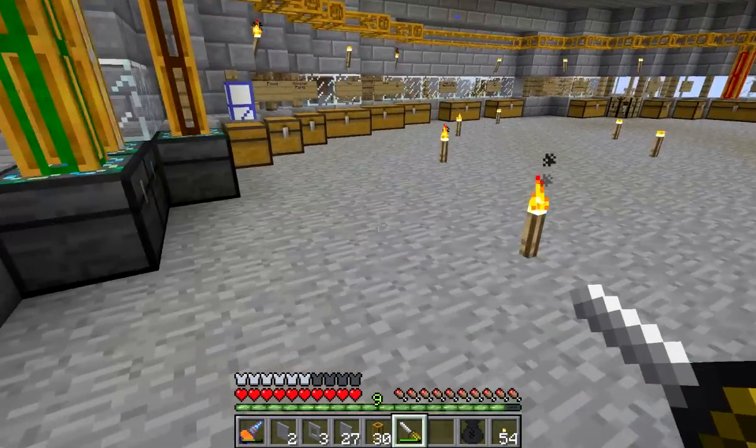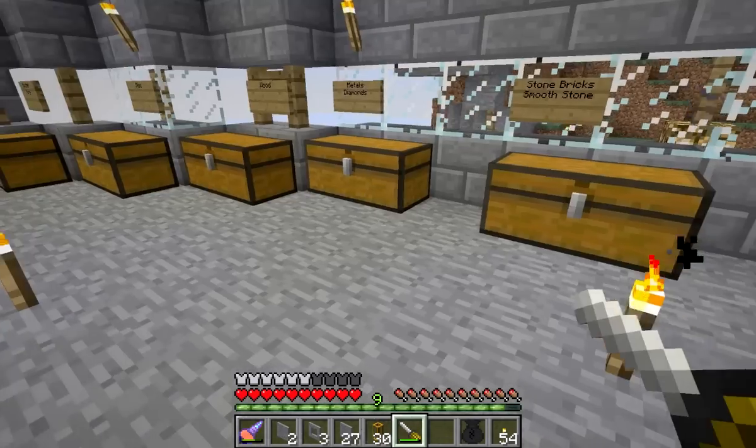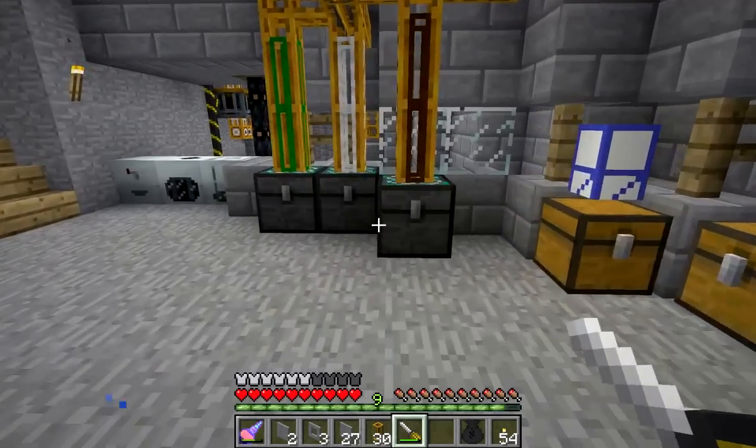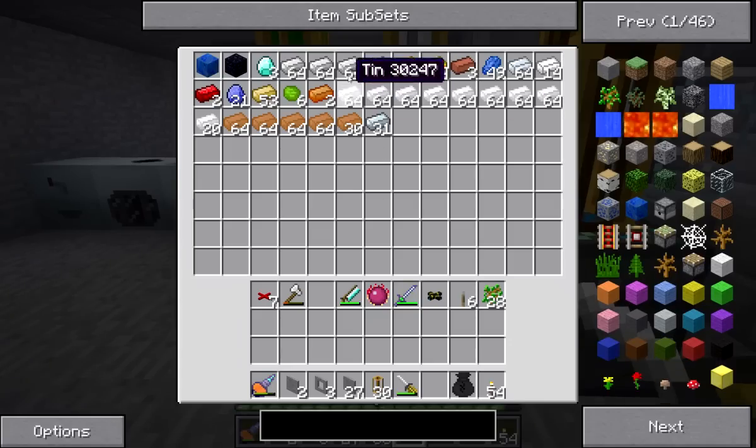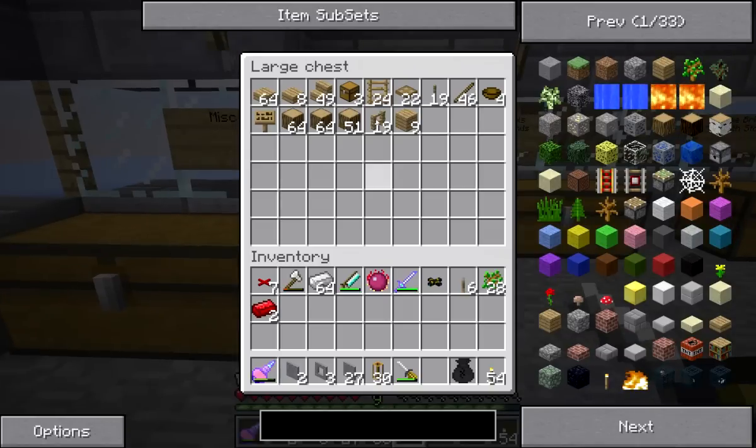So today we are going to make a piston door, and I have never made a piston door before, so it might be a little bit of an experiment. I'm going to grab some of that, some of that. I need to make some pistons, so that's kind of the first thing on my agenda.